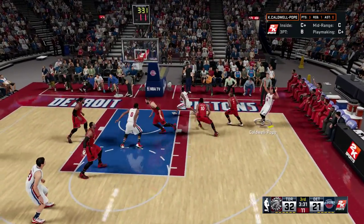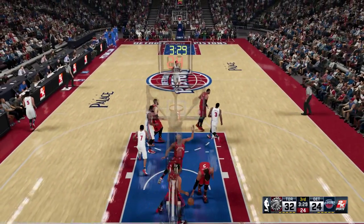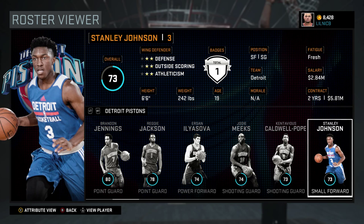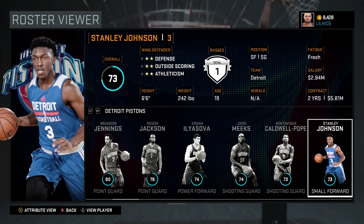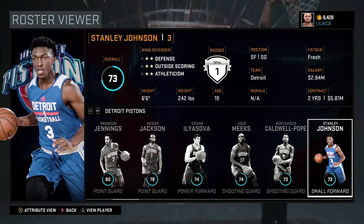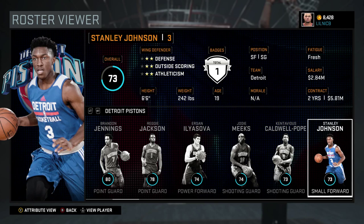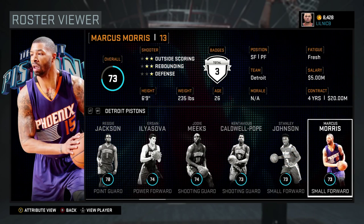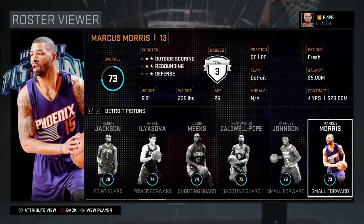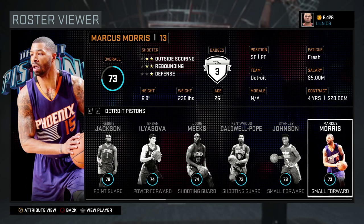Stanley Johnson is very similar to Caldwell-Pope but he is slower at 73 speed. He's better at defense than offense, but he can be used as a slasher and athletic wing out on the break — take it to the rack with him. Usually you're going to want to use your other offensive scorers instead of him.